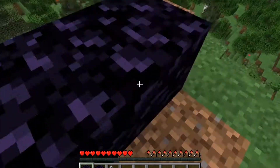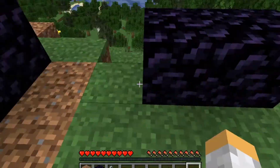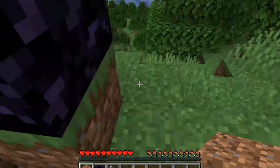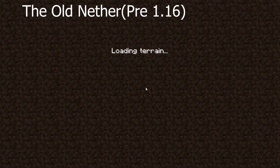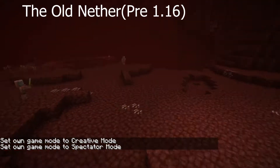The nether was like a hell-of-a-life dimension. Now that the 1.16 nether update has come out, it's more of a weird upside-down world from the one you spawn in. You get there by building an archway out of obsidian blocks, also known as a nether portal.